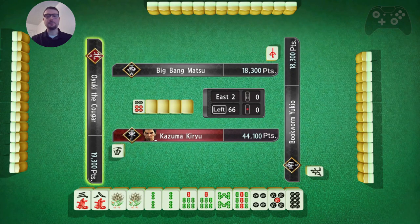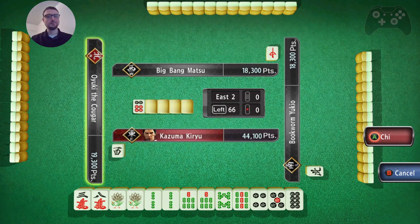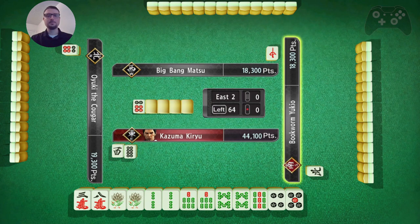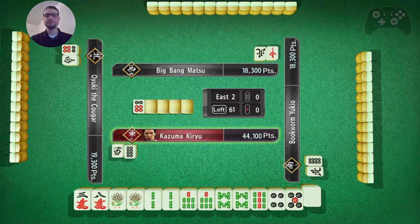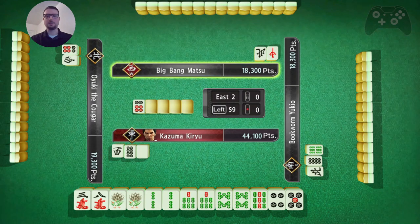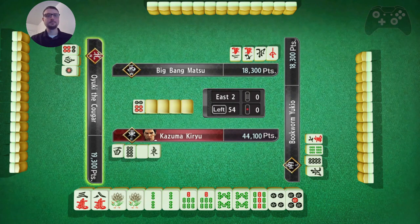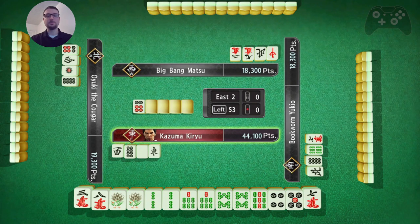I do have 3 pairs. I do not want to Chi - I might want to Pung, but I do not want to Chi. 7 pin is the Dora, but that's kind of hard to get. Basically whichever comes first - either closed pairs, or Pung for Toy Toy - whichever comes first, that's what I'm going for.